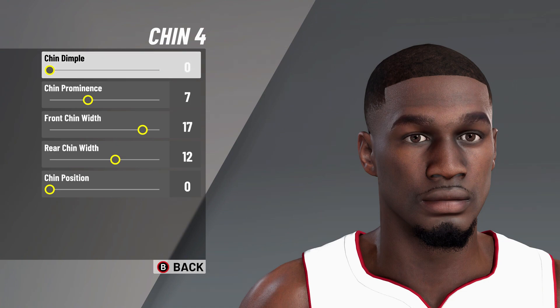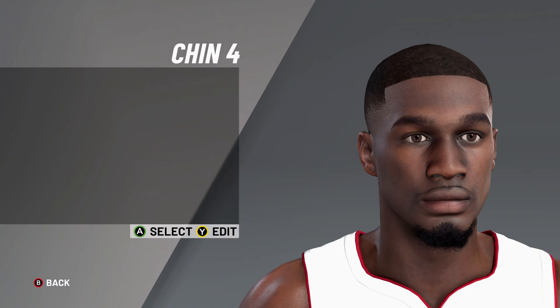Next it's on to chin number four: chin up on zero, chin prominence on seven, front chin width on 17, root chin width on 12, and then chin position on zero. I love to know y'all's opinions and love to know who my loyals are and who doesn't skip.